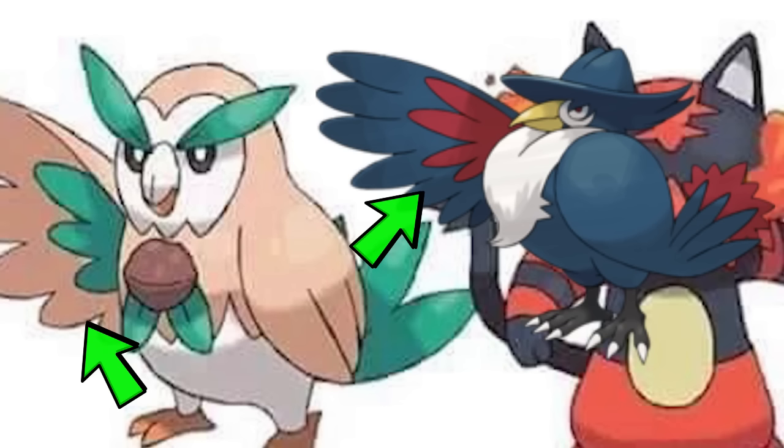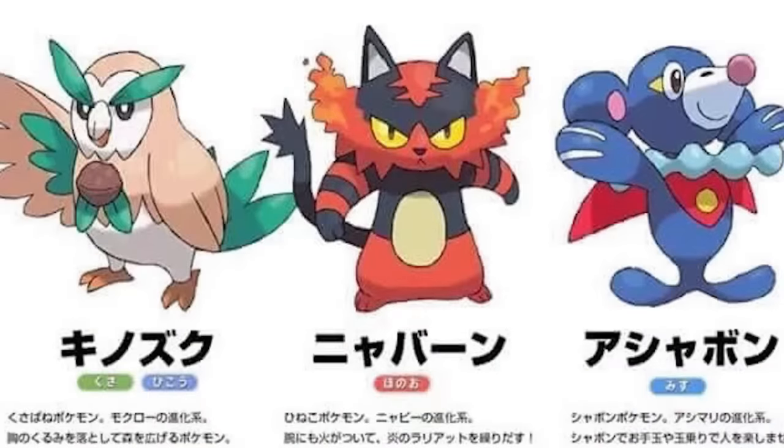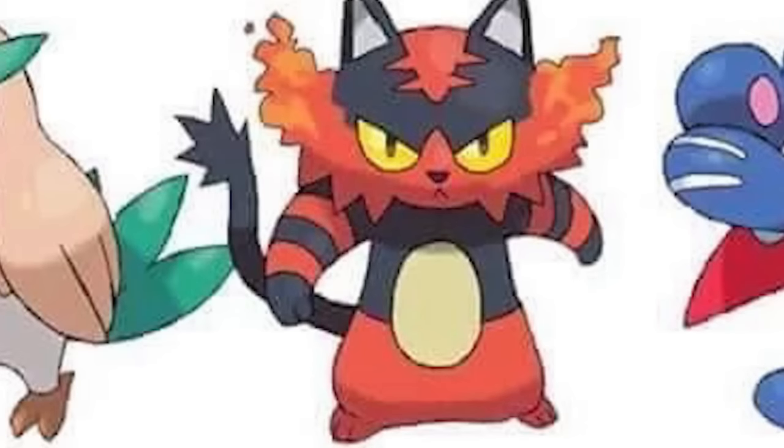I'm not a fan of the grass type for this generation's Pokemon. I am a huge fan of the fire type, which is Litten. And I think the second evolution name for this one is called Numbun? I think that's what it's called for the second evolution. And I like it — it looks really cool. I feel like the cat, Numbun, is getting a lot angrier with each evolution.